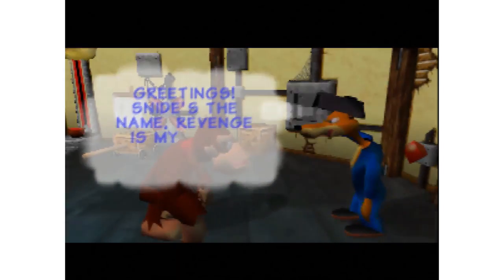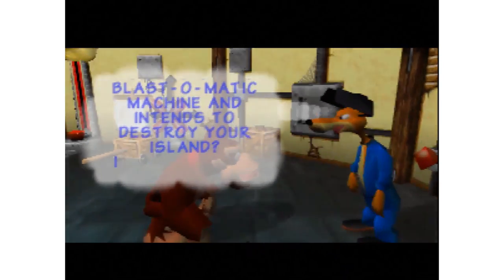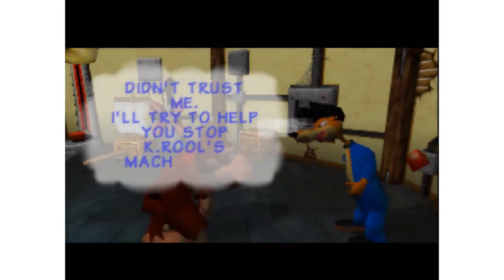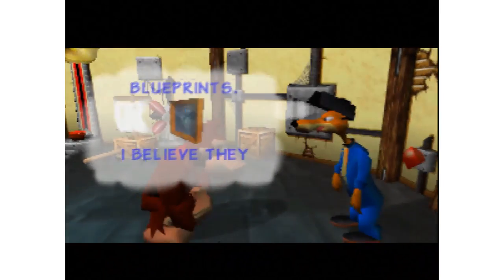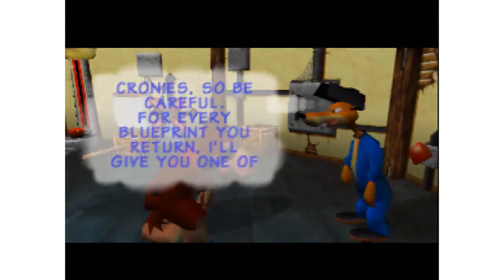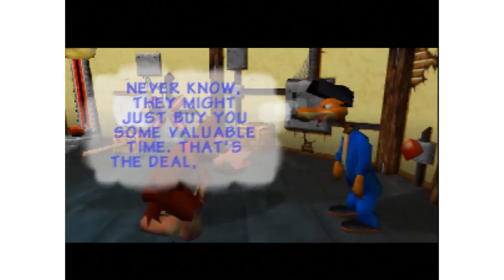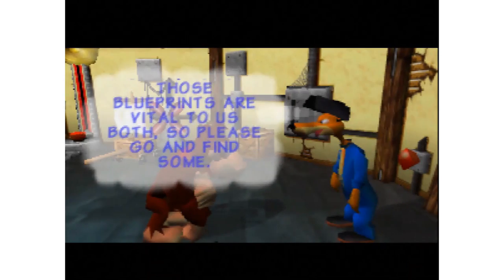Greetings, Snides the name, revenge is my game. Did you know K. Rool's been working on his Blast-O-Matic machine and intends to destroy your island? I was the chief technician on the project, but that double-crossing lizard kicked me off his team because he didn't trust me. I'll try to help you stop K. Rool's machine, but you'll need to find me some of my original blueprints. I believe they were given to some of the king's toughest cronies, so be careful. For every blueprint you return, I'll give you one of those golden bananas K. Rool stole from your hoard. No blueprint, no banana. You never know, they might just buy you some valuable time. That's the deal Kong — this isn't a game Kong, those blueprints are vital to us both, so please go and find some.